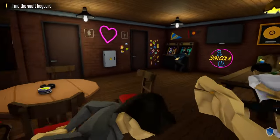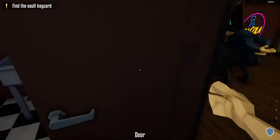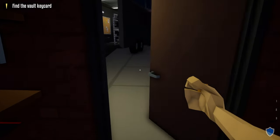Now to make sure we have everybody, we'll also get the civilian in the bathroom just to be safe. And just like that, the whole bar is taken care of and we don't have to worry about any guards throughout the heist. Now we can just go out the front door and grab our duffel bag.